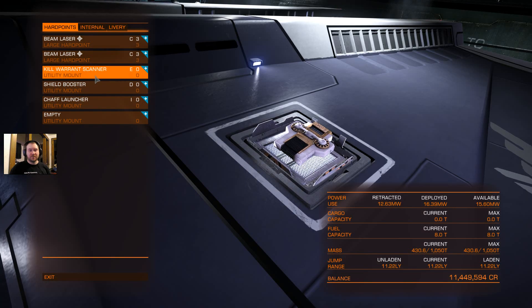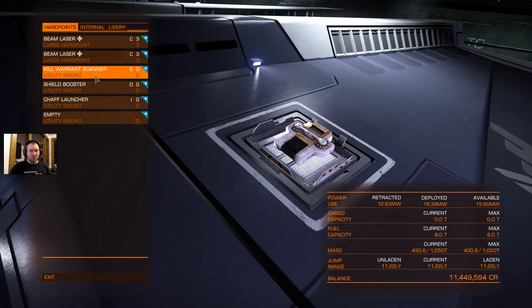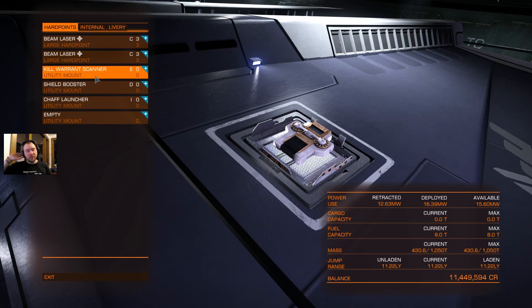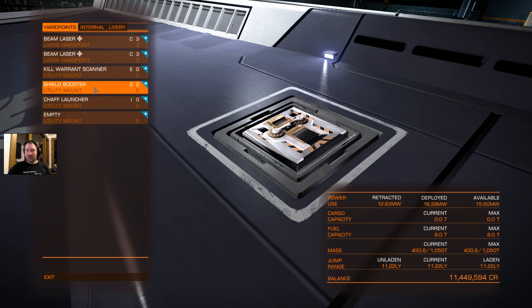Kill Warrant Scanner — I just went with a simple E. Didn't really bother with anything further distance, to save power primarily. You lose a lot of power in the Vulture; there's a lot of power management. I put a Shield Boost on here — it wasn't a high-end one, but it is giving me a little bit extra.